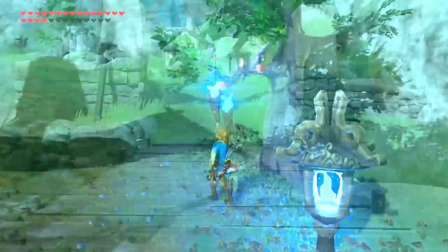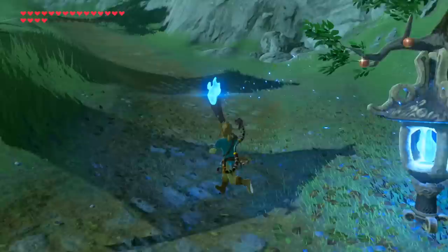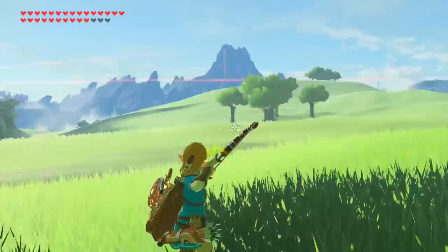One useful tip for preventing any of your weapons from burning up completely is to just put it away before the 60 seconds are up and reignite it, as this completely resets its timer. Arrows also work off a similar system upon being ignited, except they only stay for 10 seconds and don't consume the arrow when it burns up, and torches are the one weapon that's completely safe from burning up entirely.